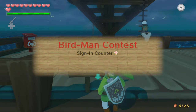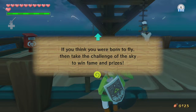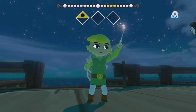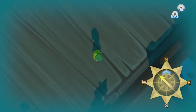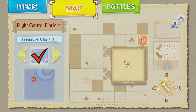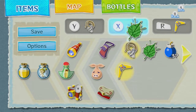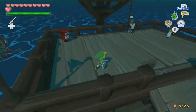It's the Birdman Contest sign-in counter. Before doing this, change your wind direction — you want to make sure the wind is set northwest. It already is for me, but good to check. Also, grab your Deku Leaf; you're going to need it.